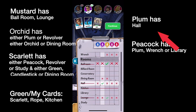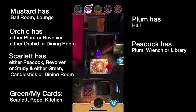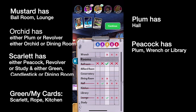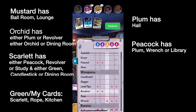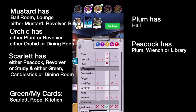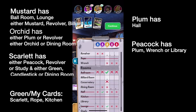Now Green guesses Candlestick and Hall, but we already know he showed the Hall — so there's no new information in that guess. Plum rolls, moves into the Billiard Room, and guesses Mustard, Revolver — and Mustard has a card. Now this is important: we already know Mustard's first two cards — the Ballroom and the Lounge. His third card is now either Mustard, Revolver, or Billiard. And since everybody only has three cards, we can go ahead and cross off every other possibility from his entire column.